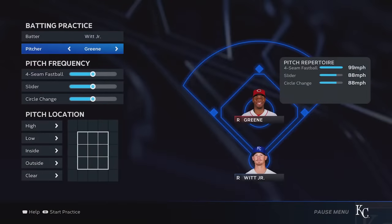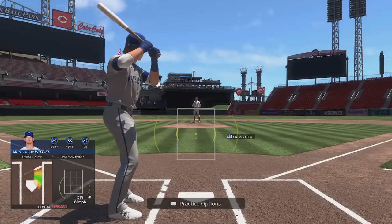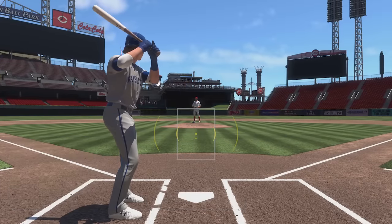Custom Practice now even lets you designate which pitches and locations you will see. Have trouble with sliders away? Cue them up, then start hacking away until you get the motion down. This is a massive improvement and makes it a much more effective skill-building tool.